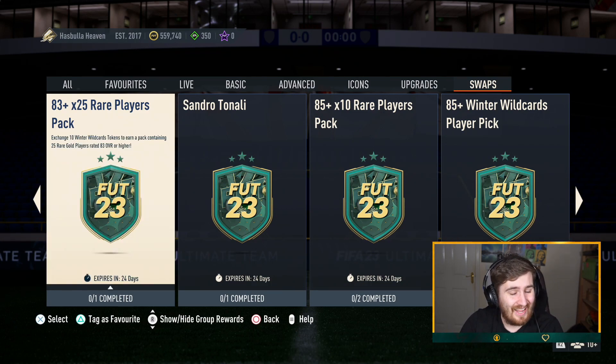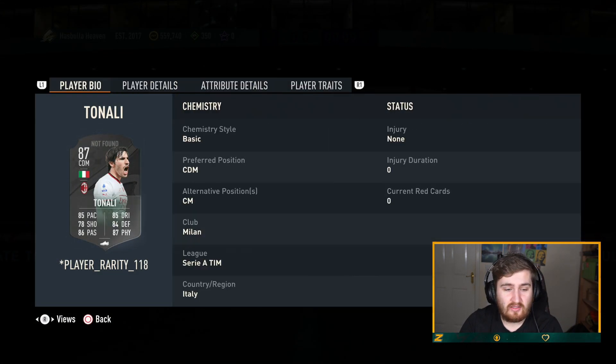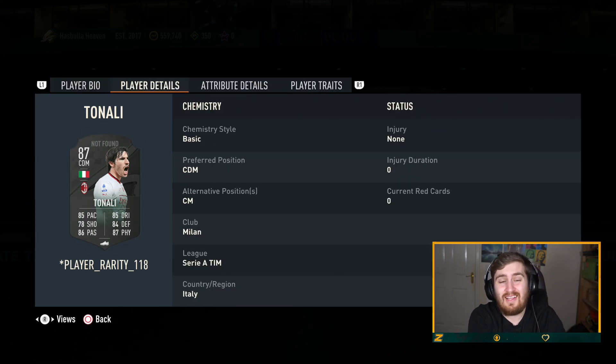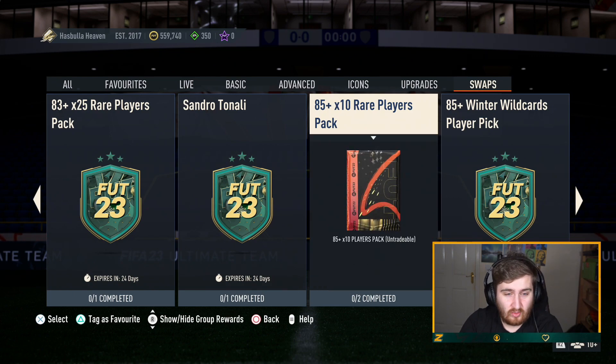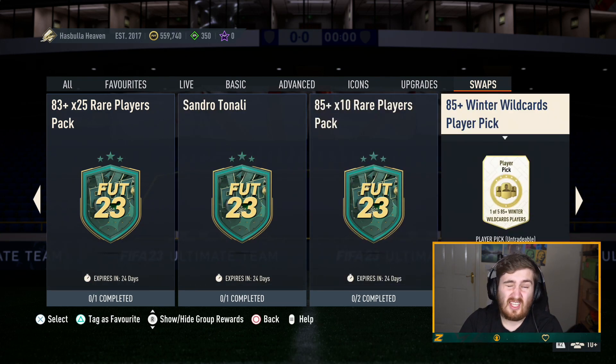For 10 tokens you get Tonali — 83-rated times 25. That's a pretty good card. Four-star weak foot, 85 pace, very solid passing, decent on the ball, good defending, good physical. Tonali is very very good and he can play CM and CDM. Lots of good leagues — you can link to Chiesa and any AC Milan player. That's pretty good. And at 15 tokens you get an 85-rated times 10 pack. Bear in mind Team of the Year is getting close, so you could be saving some tokens for that.